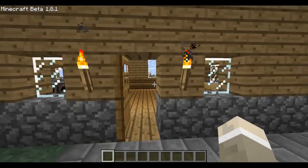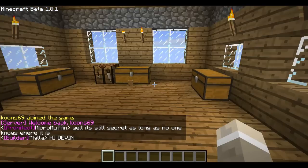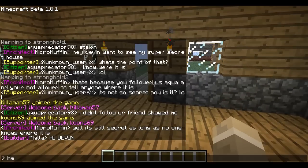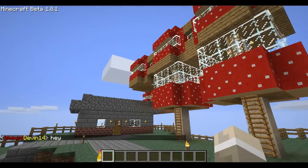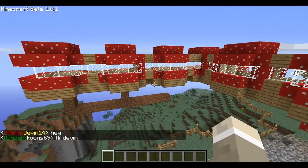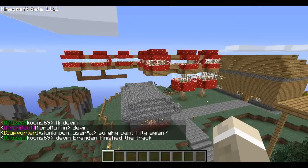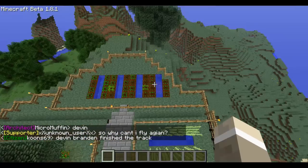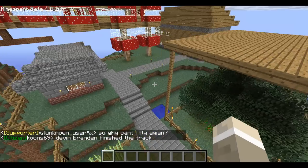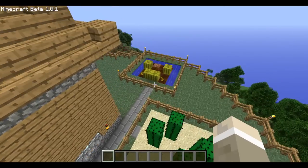This is Brandon's house right here. He's got this structure, and then that one, and then this mushroom house thing he's working on — looks a little weird but I guess he likes it. He also has a tree farm, a wheat farm, reeds, cacti, and melons back here.